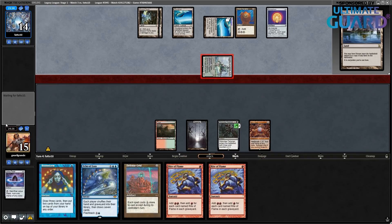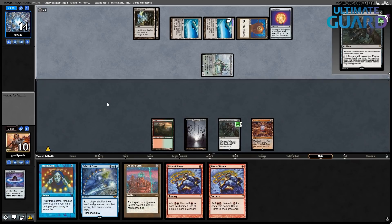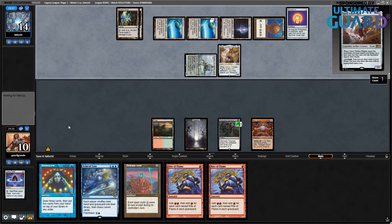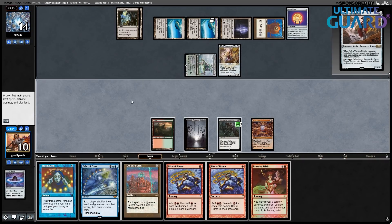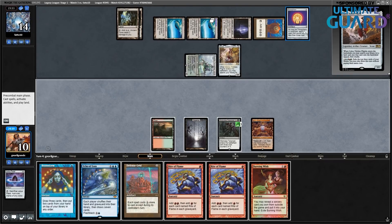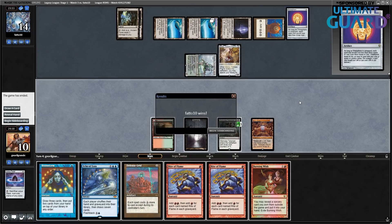I probably don't have any more turns — they get Cascading Cataracts now to activate Ulamog next turn. Actually I don't think I have any more outs here. Unfortunately I can't cast my cards. Good game. Trinisphere — historically the bane of any combo deck's existence, especially one called Storm, which is supposed to cast multiple spells in the same turn.